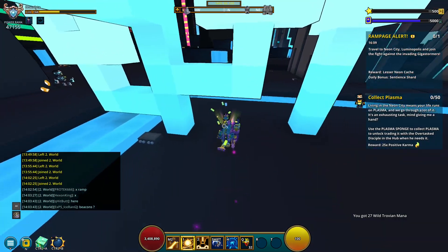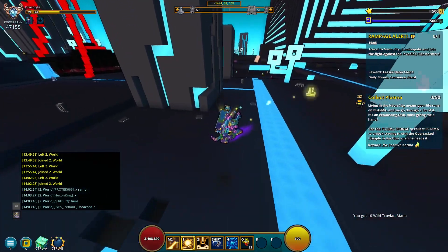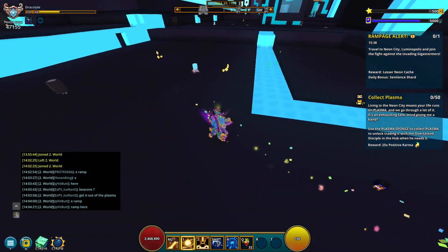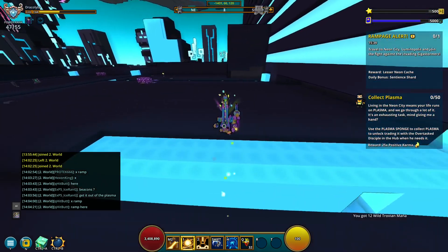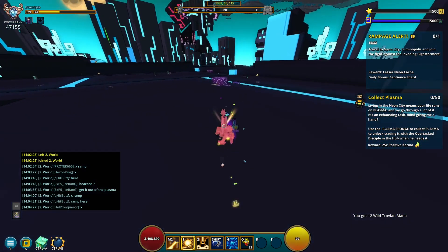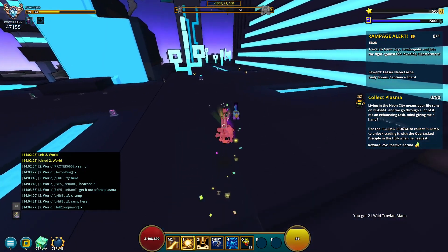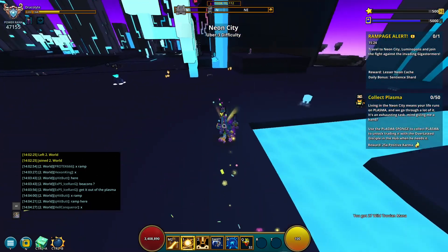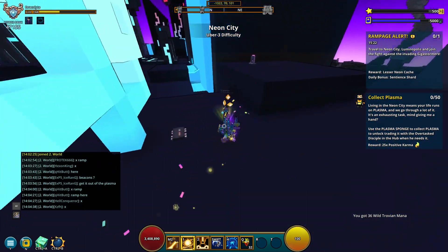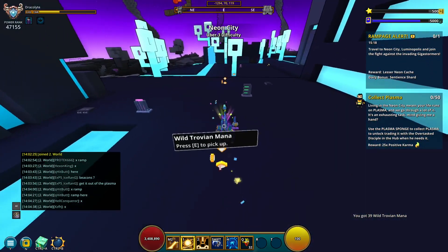There's actually a little NPC — collecting some plasma would give me some positive karma, but that's not what we're looking for right now. You are going to get yourself a bunch of wild mana while running around on the edge here. That's just how you do it. You can also do dungeons if you choose, but you can also just pick these ones up in between, and there is a lot of them — so much of it.